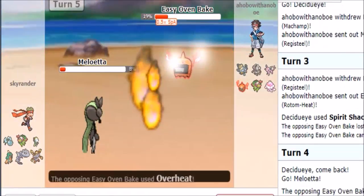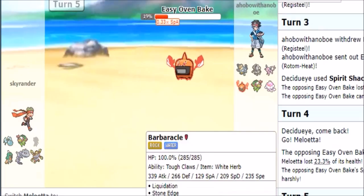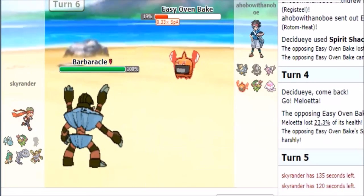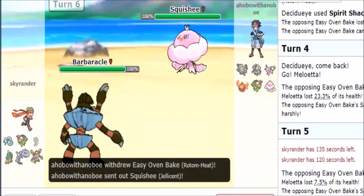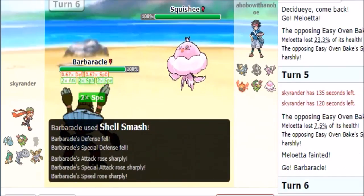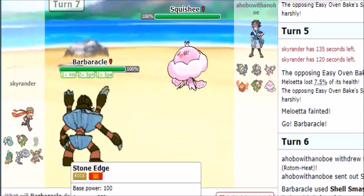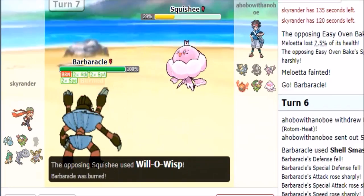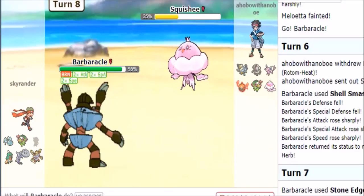That kind of knocks us out — I kind of don't want to risk it. He keeps going with overheat though, so now he definitely isn't that strong on attacking. I'm gonna bring in Barbarical and go for shell smash directly because there's no reason not to. As he brings in Zygarde — that thing could potentially burn us. I go for Stone Edge and land it, but it's Will-O-Wisp — okay, not all bad.